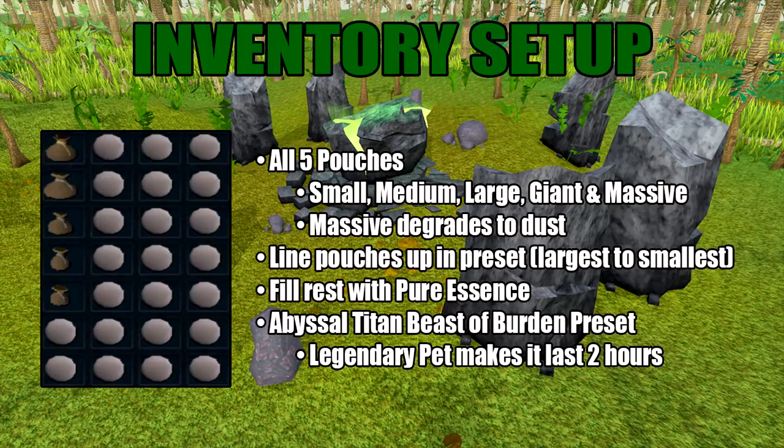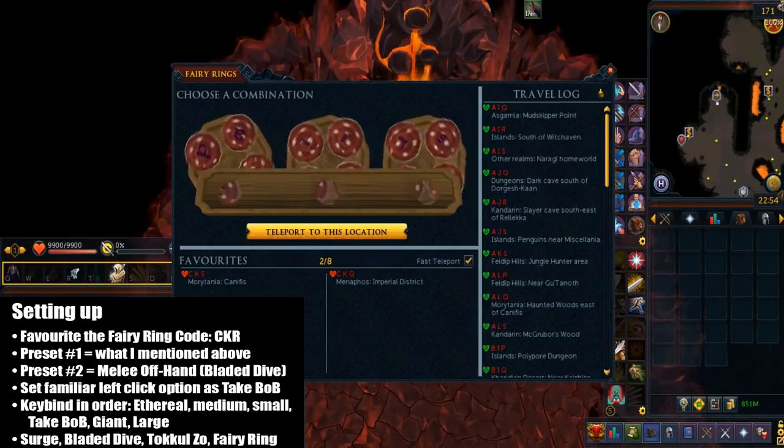You'll also want to set an abyssal titan beast of burden preset. The legendary pet is also helpful here because it can extend this for up to two hours. Now let's talk about how you set up this whole thing.